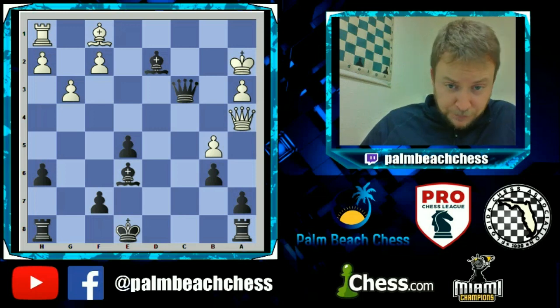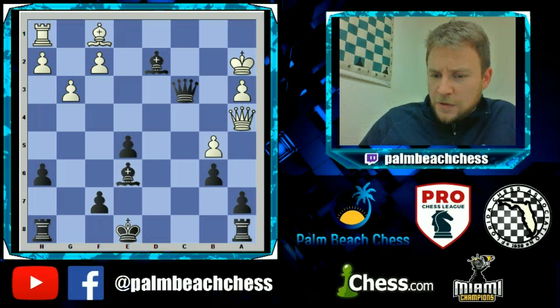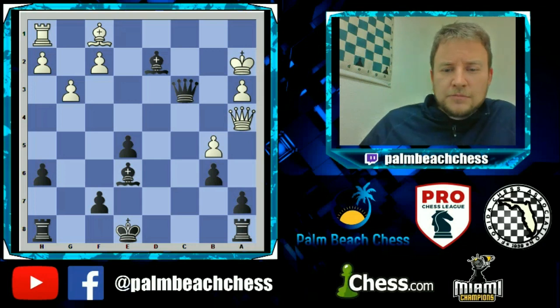e5 — the queen is being hit so she's got to move — and then Be6, and White had had enough and resigned. Hopefully this short video shows you how to deal with this rare sideline in the Alapin. I thought it was interesting and I'm just throwing it out there for students.